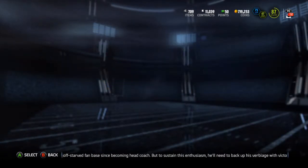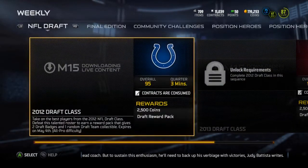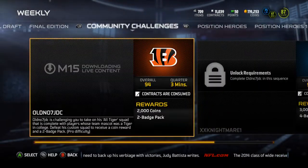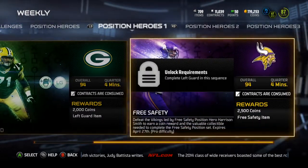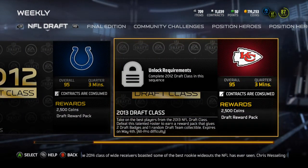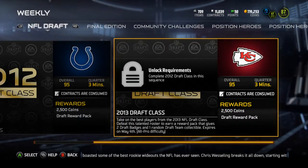Let me see solo challenges here. Weekly 27 — you can get NFL Draft. Wow, okay, well what the... All the position heroes collectible solo challenges are back, I might actually play these just to get the draft reward pack: two draft badges and one random draft team collectible.